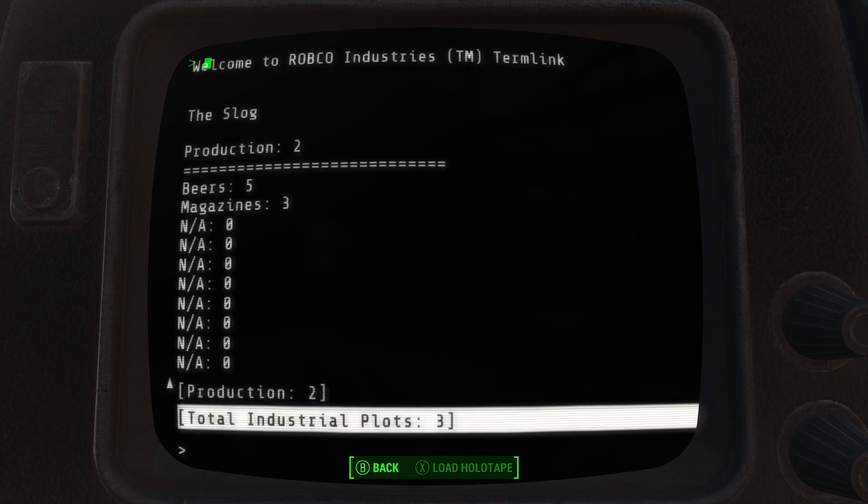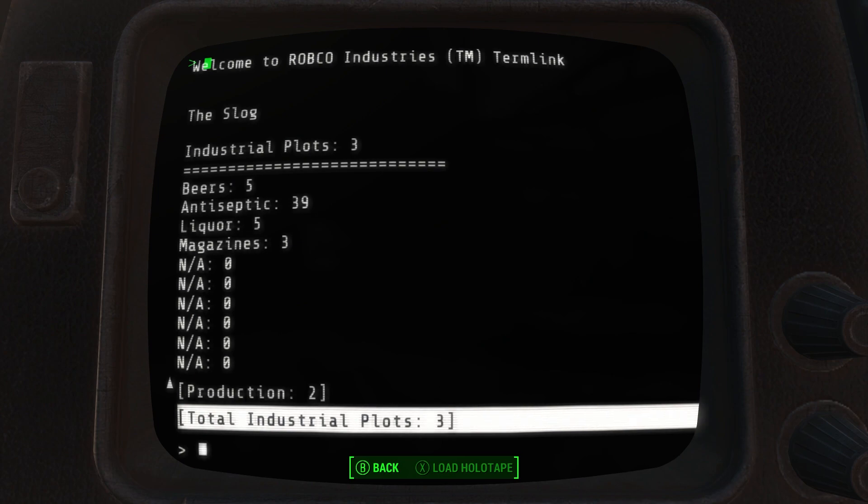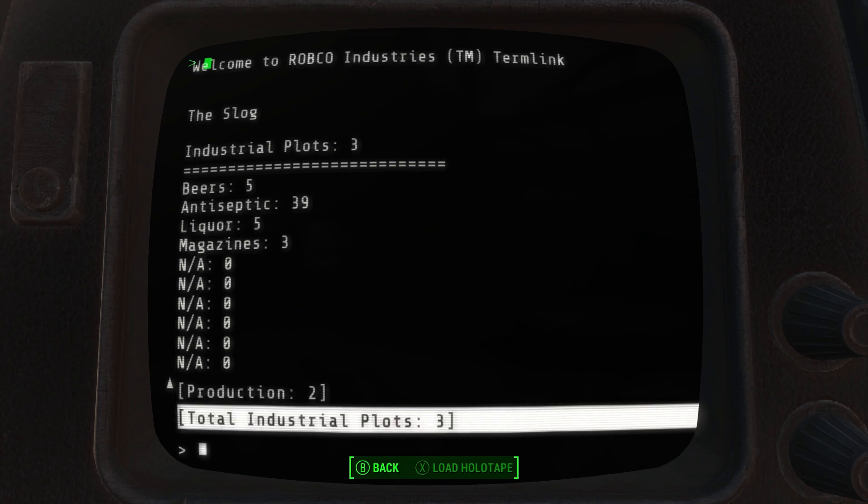Scrolling down, I can see I have one conversion plot to production and can switch to see what's output by those classes. At the very bottom I can go back to total industrial plots. The NAs at the bottom are because this screen supports up to 10 resources at a time — if there were more than 10, it would paginate with a next page option. I decided the NAs were acceptable to avoid burning many hours on something most players won't care about.